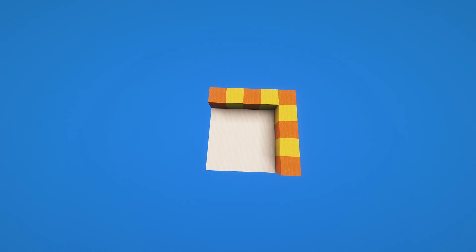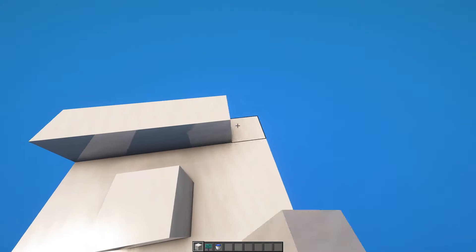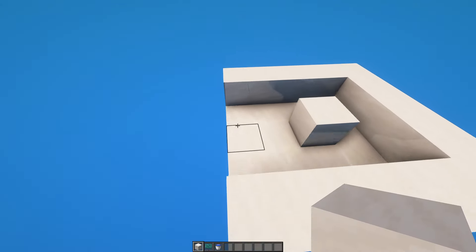To get started you need a 5x5 grid. The second step is to place a block in the center with blocks around the sides like so.